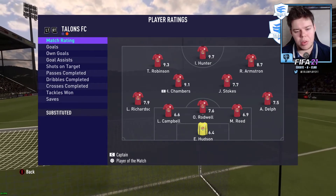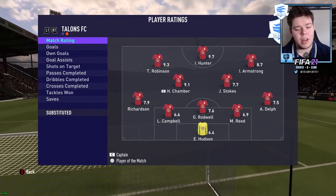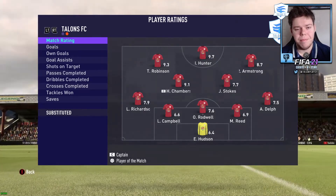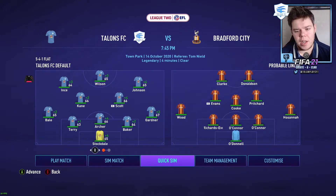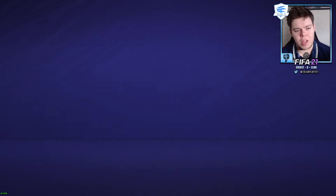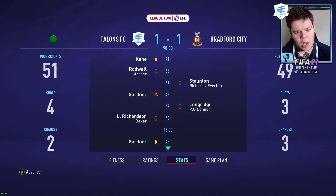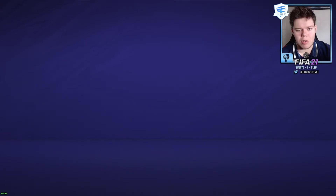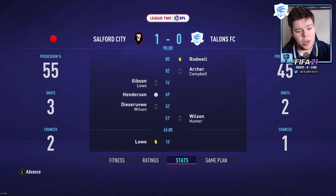Man of the match was Isaac Hunter on a 9.7. Robinson 9.3, Chambers 9.1, Armstrong 8.7 — everyone else had an average rating, but apart from that a decent performance — 4-0 win! Bradford City next — looks like Clayton Donaldson up front. Something has come up so I'm quick-simming. It ends 1-1. Salford City, who are just above us in fifth — we are sixth — quick sim, and it's a 1-0 defeat. Henderson getting their goal, we got dominated.